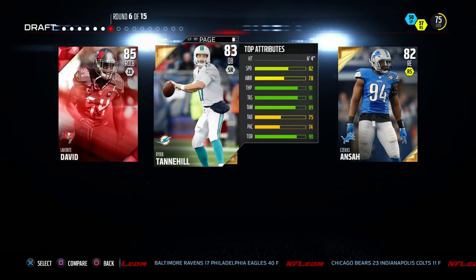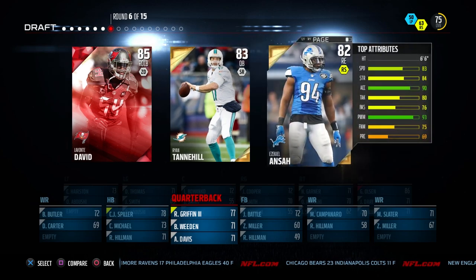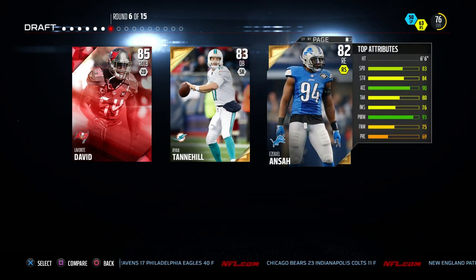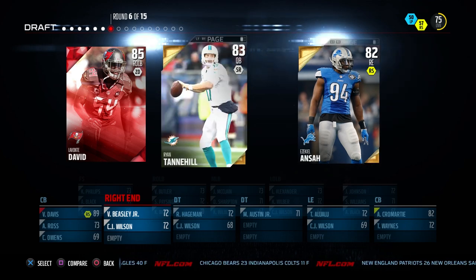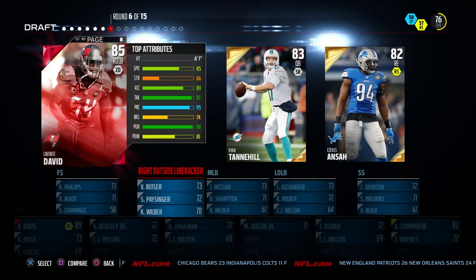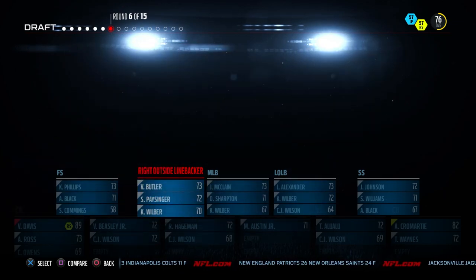Now we have an opportunity — we've got to go with Vontae David here. We already have a quarterback so we don't need that. Defensive end would be nice, especially considering Ezekiel Ansah goes with our run-stuff chemistry, but Vontae David has got some crazy attributes — super quick with 85 speed, great pursuit, great play recognition. He's going to be a player I don't really have to think about, so I think we've got to go with him.